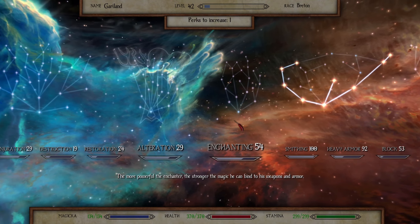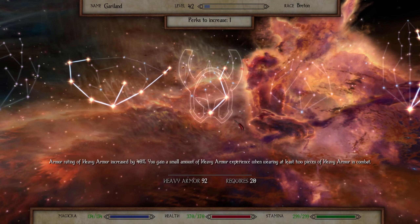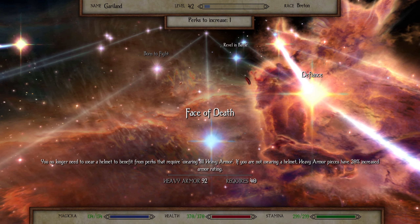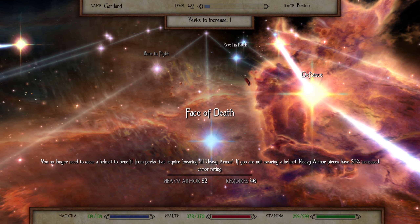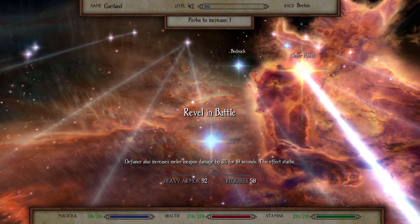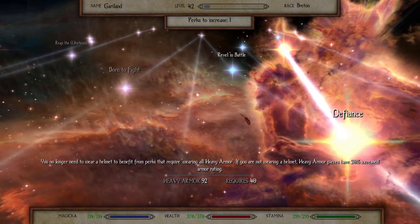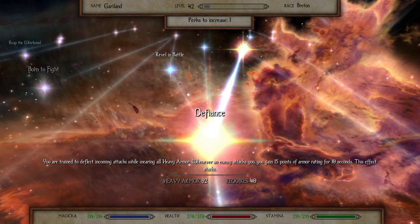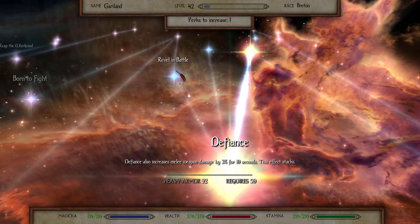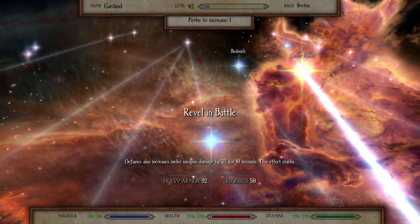I did make a bunch of crappy health potions at the very least. Looking at the heavy armor tree — maybe there's something we want? 'Balling' — that's stupid. We need to wear a helmet to benefit from the perks of wearing all heavy armor. We wear a helmet, doesn't matter. Defiance also increases melee weapons 3% for 10 seconds.